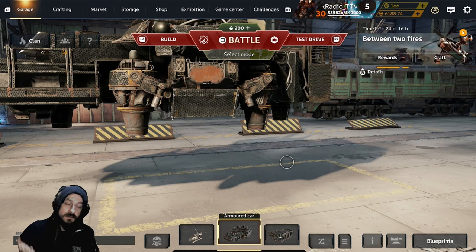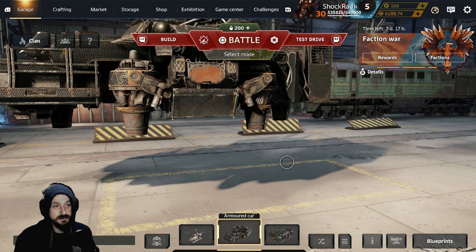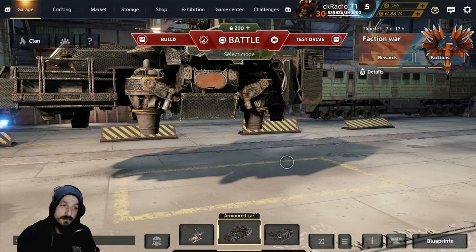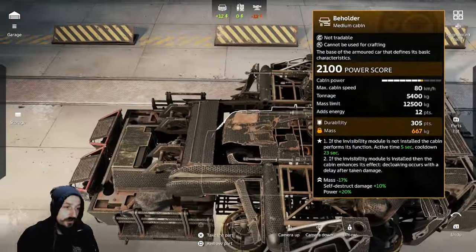And if you do not have this cabin, you probably should work to get it, because you can literally use this cabin with just about any weapon. I'm going to demonstrate that here today and talk to you guys about a few key features of this cabin, and that is the Beholder cabin.